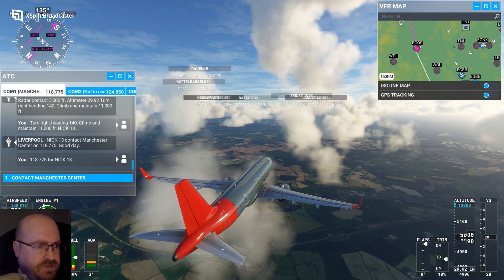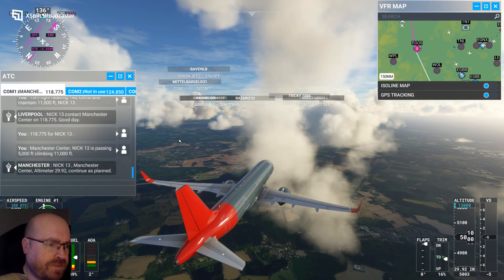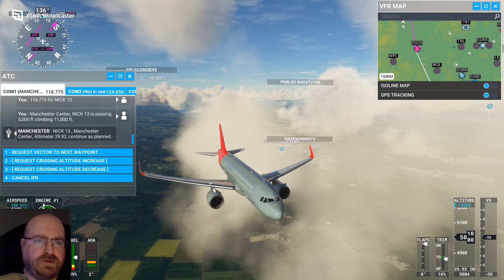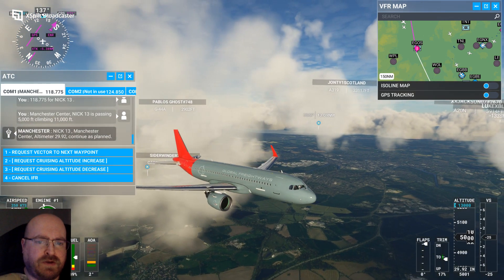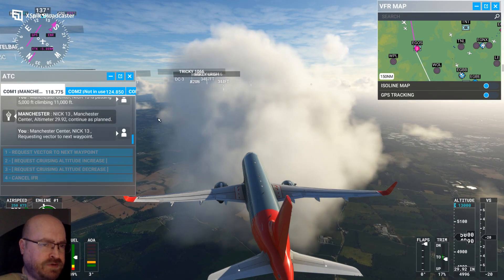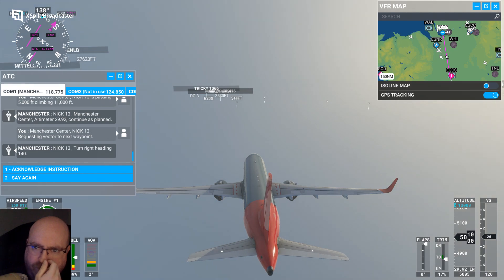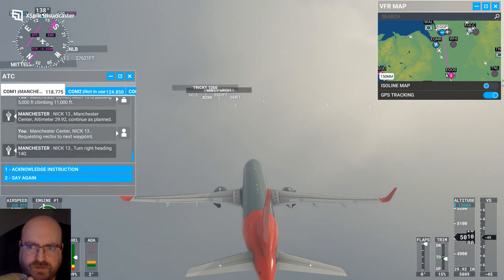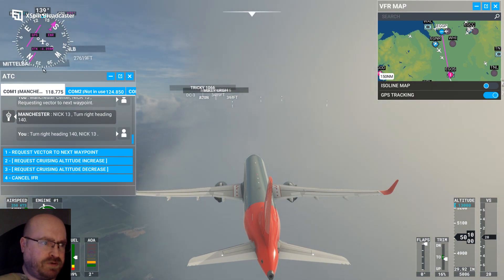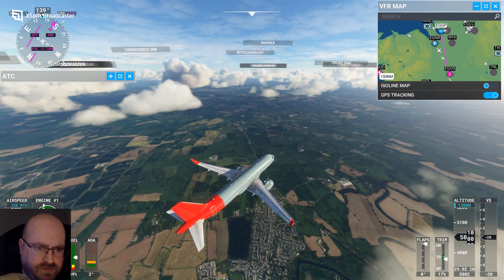Tune Manchester Centre. Contact Manchester Centre — Nick One-Tree is passing 5,000 feet, climbing 11,000 feet. Nick One-Tree, Manchester Centre, altimeter. We can just pan around the aircraft — we are now on our way, pulling away from Liverpool and heading down over the Welsh border. Manchester Centre, Nick One-Tree requesting vector to next waypoint. GPS is on so that's going to follow our planned route. Turn right, heading 140 — we're pretty much on that anyway, so that's fine. We can do a little bit of flight spotting, plane spotting, sightseeing as we're up in the sky.